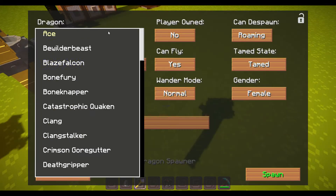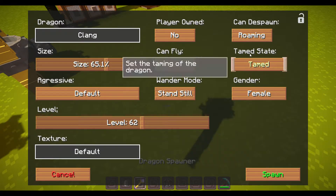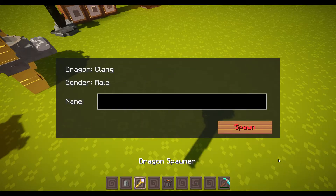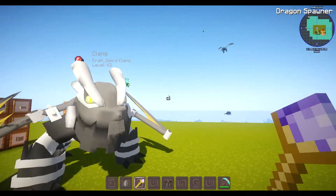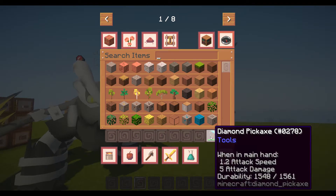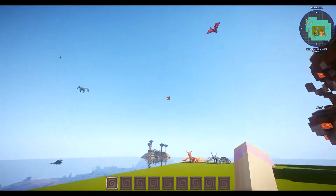There's also a new dragon menu. If you add a dragon, let's just put down a cling — with the new dragon menu you can now have unlimited dragons.